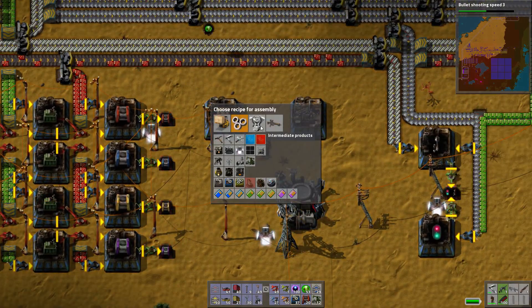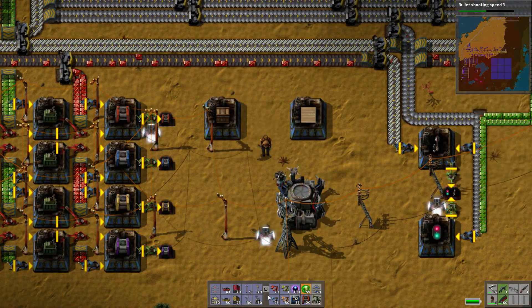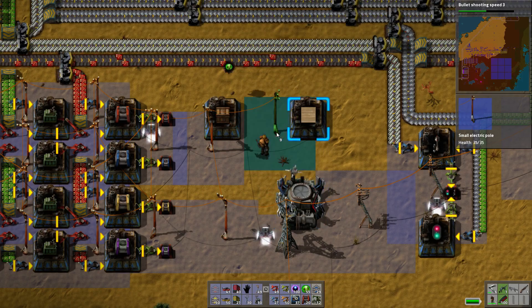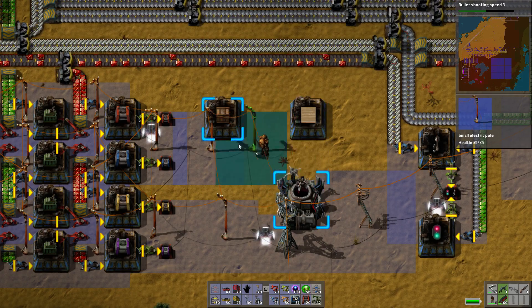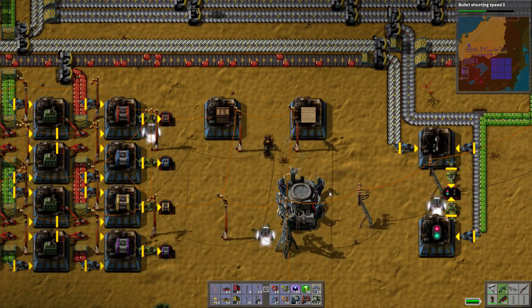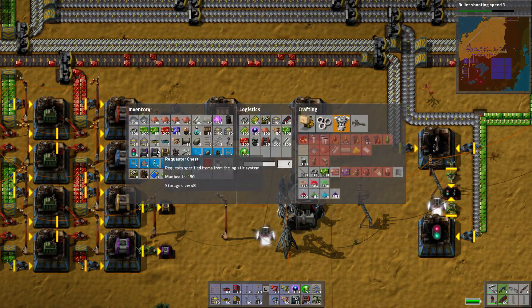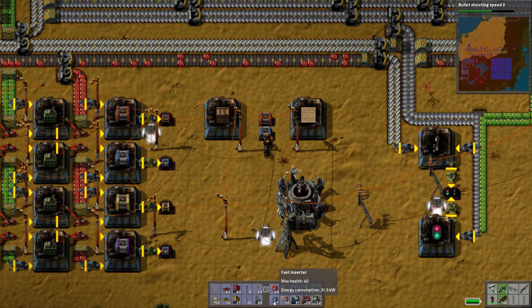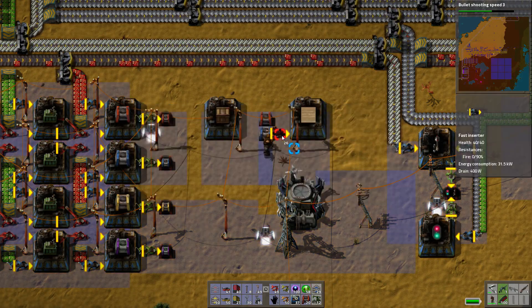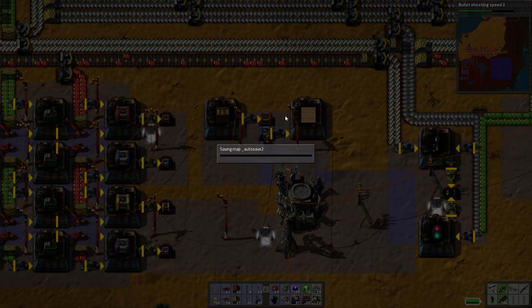You're going to have to make me actual wood. Even stuff like wooden chests are far more complicated than they need to be. You're going to have to be here, you can be there. So we need a passive provider and a requester — you're going to take out of there and put in there.